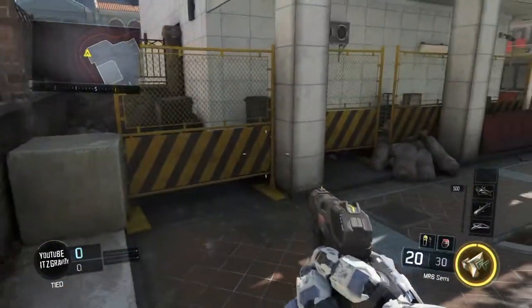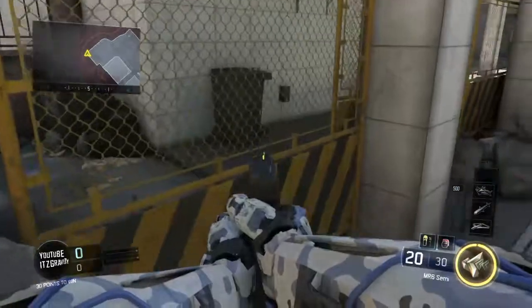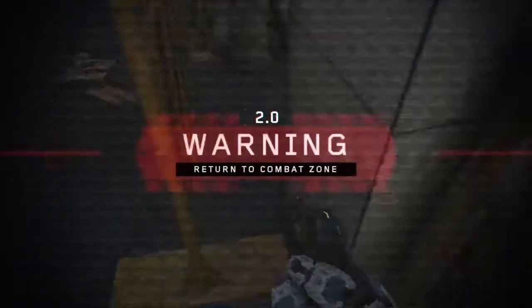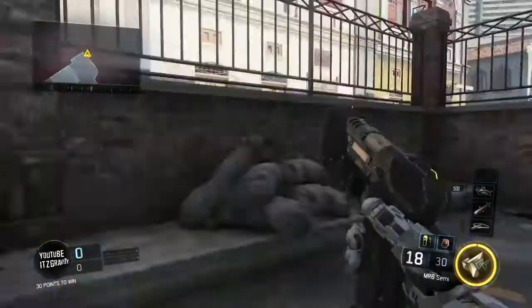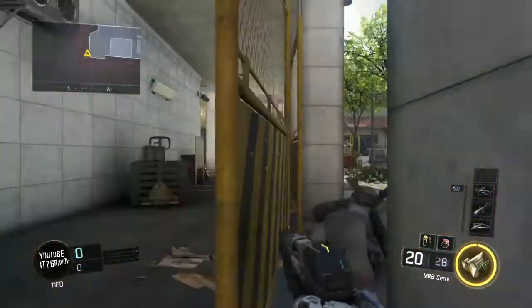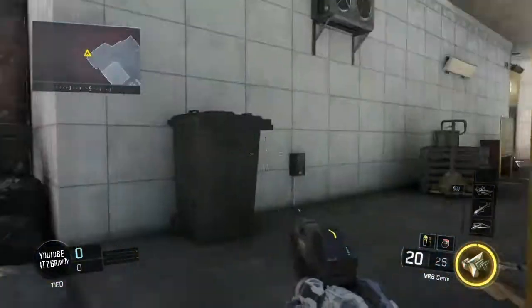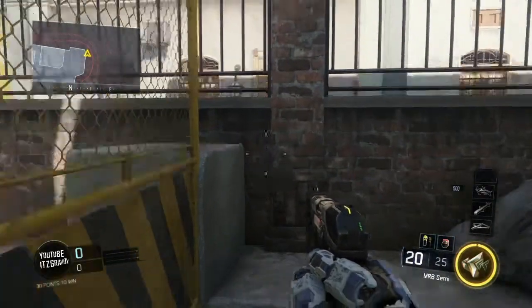The next wee glitch slash hiding spot I'm going to show you is in there — it's kind of out of the map. All you need to do is run and crouch, and there you go, you're outside the map. No one will ever notice you. You can sit here and spawn trap during a game — it's really good for hide and seek, no one will ever know where you are.